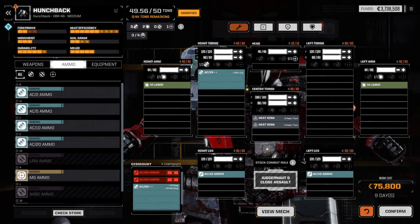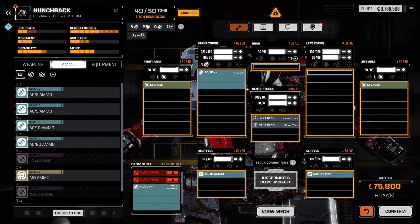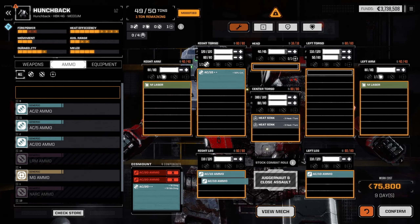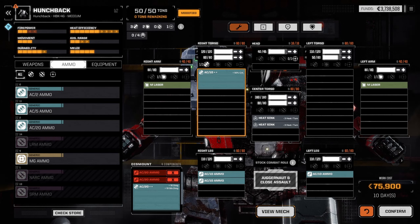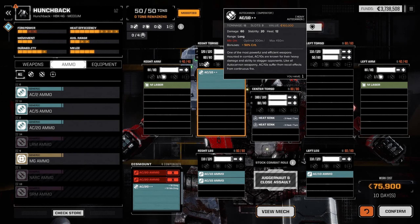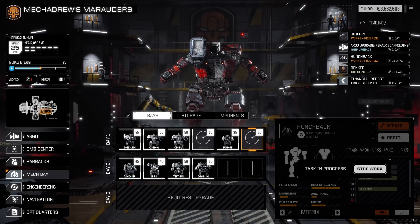We can take a little armor off — we don't need full armor everywhere, although with the way this thing gets hit it's probably not a bad idea. Let's take a little off the legs and maybe a little bit off the back of this torso. Take one off the head — that gives us some room. We lose our big punch of the AC20, but we can fire more and this does more critting so we might actually kill people a little bit easier. Now we have the Dragon. We're going to put the Fire Starter in the beeline and we've got two Centurions. One has two lasers — that's our brawler.